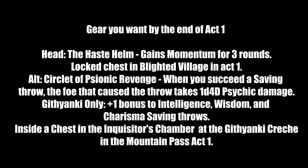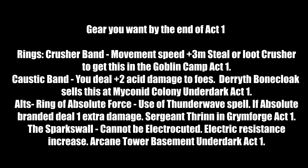For rings in Act 1: Crusher's Band gives +3 meters movement speed — very useful for this build. Steal or loot Crusher to get it in the Goblin Camp in Act 1. If you want to stay friendly with the goblins, use the stealing route. Caustic Band deals +2 acid damage on hits — adds acid damage to your fists. Sold by Derryth Bonecloak at the Myconid Colony in Act 1. Good alternative rings: Ring of Absolute Force — use Thunderwave spell if you have the Absolute Brand, dealing 1 extra damage. Found with Sergeant Thrinn in Grymforge Act 1.